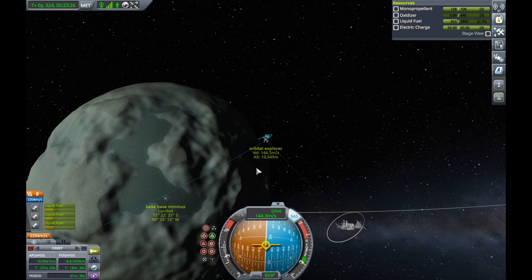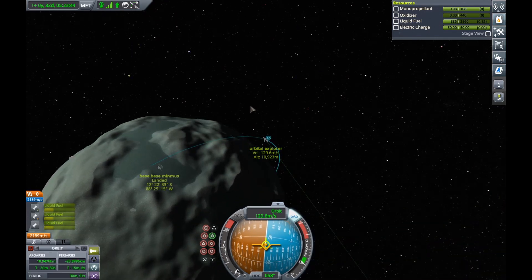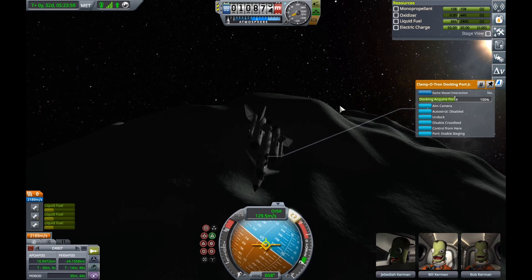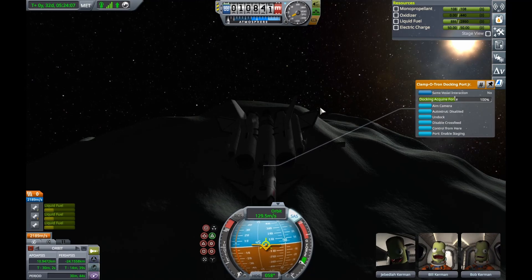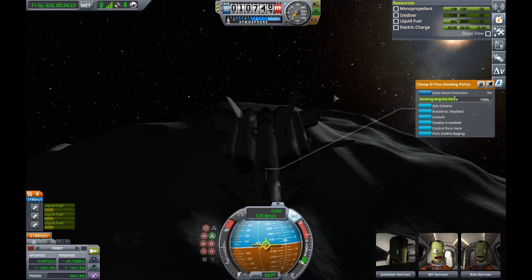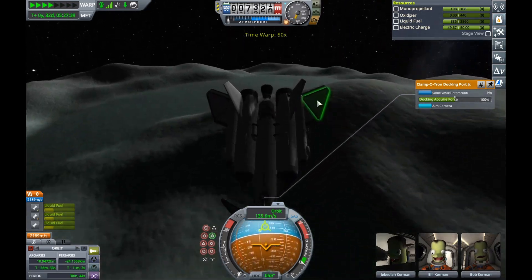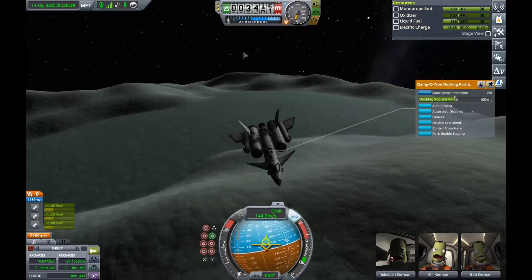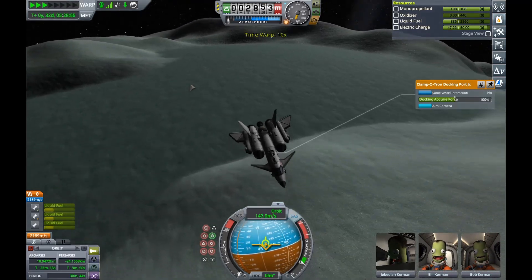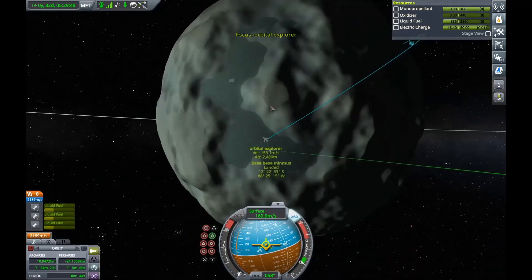I waited a few orbits until my craft's orbit was passing over that of the station. Since Minmus is relatively small, I just needed to aim for its general area and touch down nice and close, then perform some very tricky low-gravity, no-atmosphere driving. It took me quite a while to drive the kilometer or so to the refueling station from where we ended up landing. It's just a pretty stock-standard Minmus landing from here.